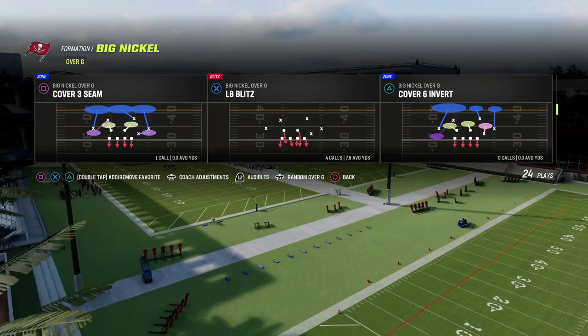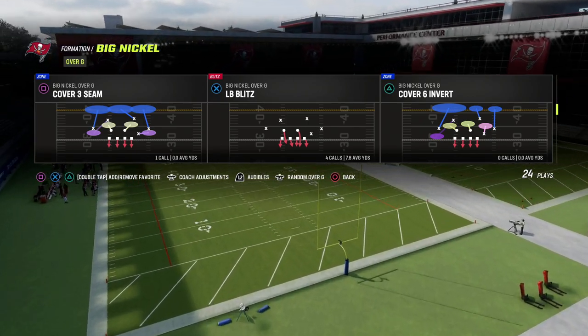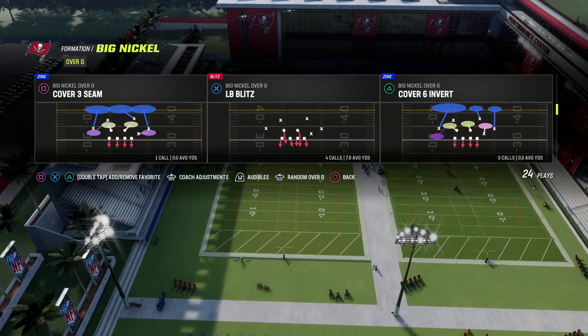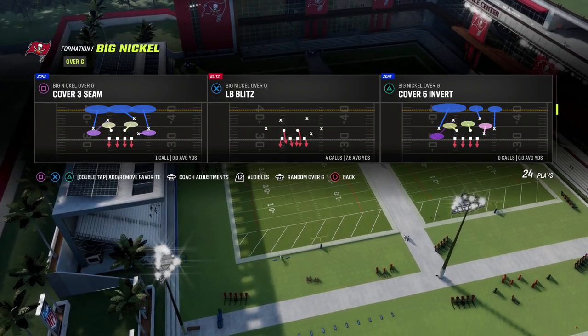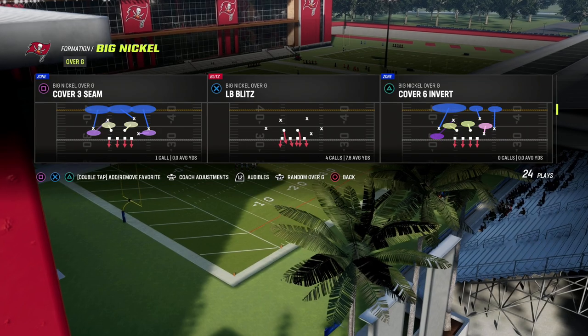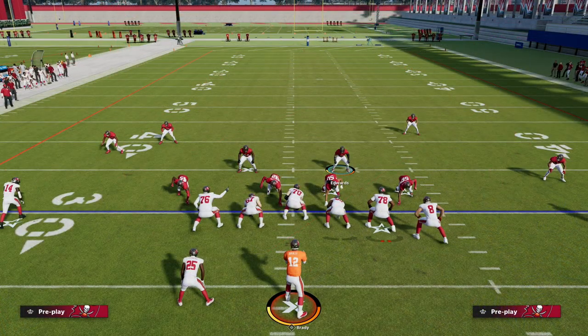If you want to get my full Big Nickel Over G defensive ebook, the link is in the description for my Patreon. Patreon members get access to all of my ebooks as well as all the updates, and we have two incredible ebooks dropping this week. It's only ten dollars to sign up. The play is LB Blitz out of Big Nickel Over G.